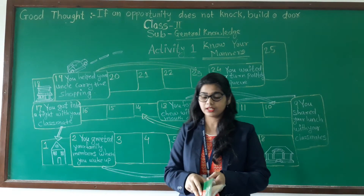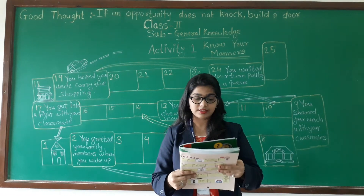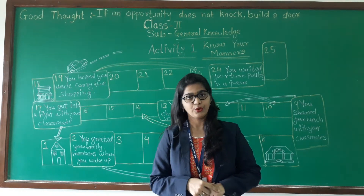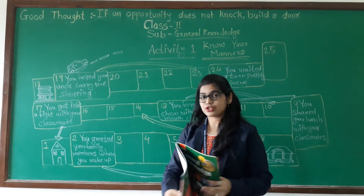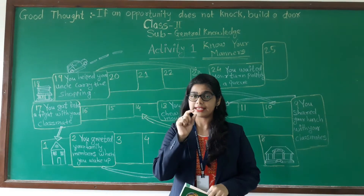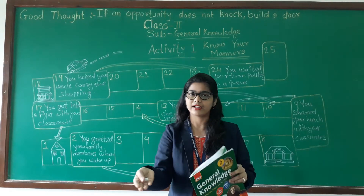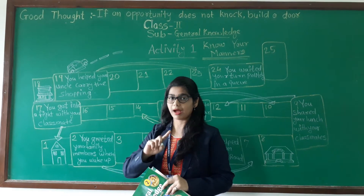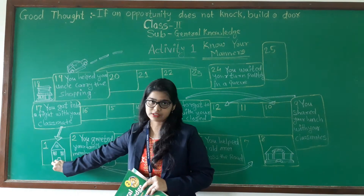I will explain the rules and some things that can help for playing this game. So here we start. First of all you have to take one dice and marker from your Ludo or Snake and Ladder game. You have to keep one marker on the first box that is the home box.